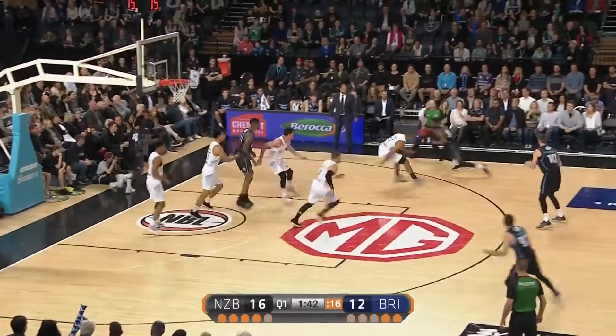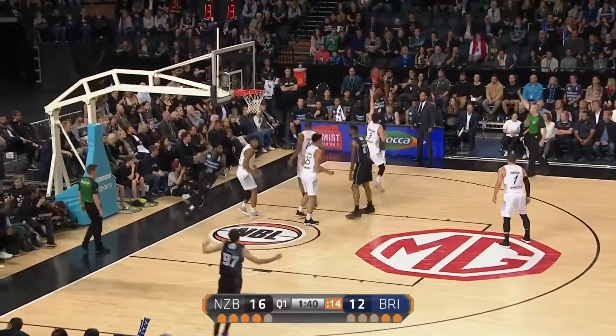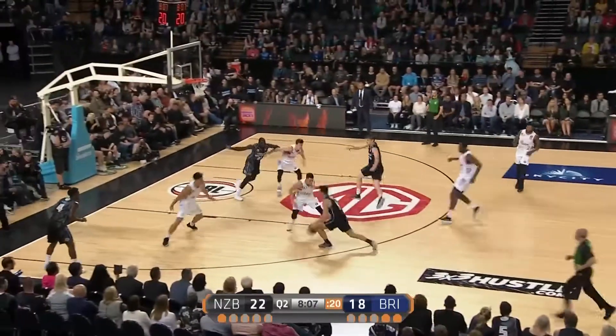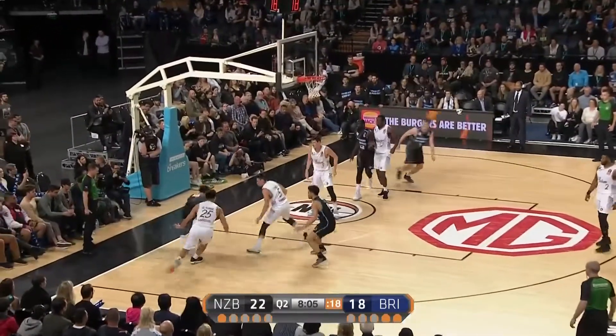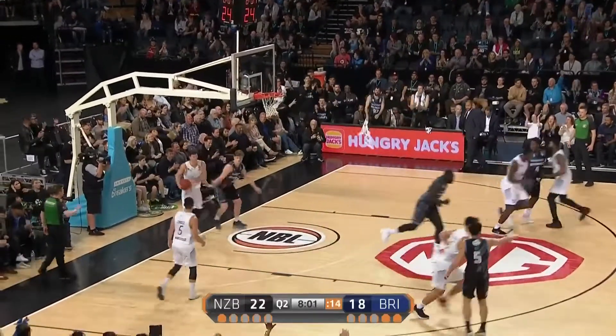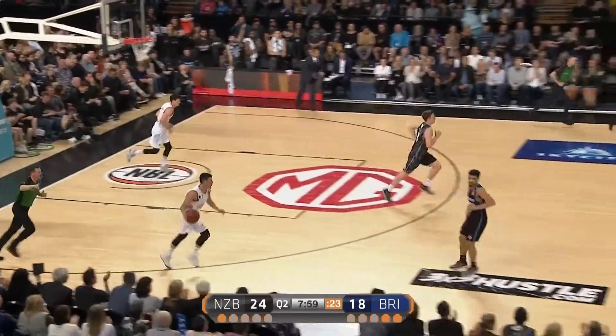Armani Moore with a little bit of hesitation. Rashad with the fake. Kona covers him. Moore — he was hitting it in warm-up — gets his first three as a Breaker. Breakers are running. Izely finds the D. Armani Moore has it slapped away. Finn gets it, cleans it up.